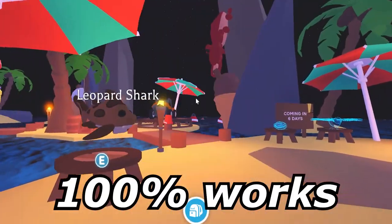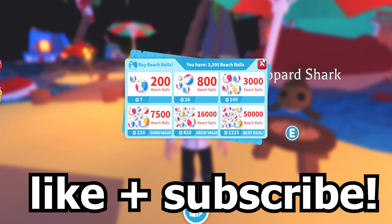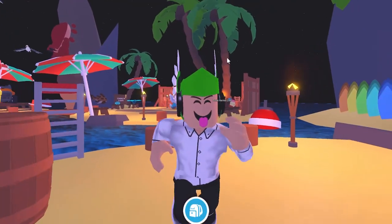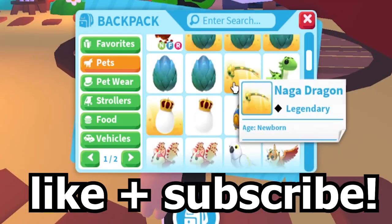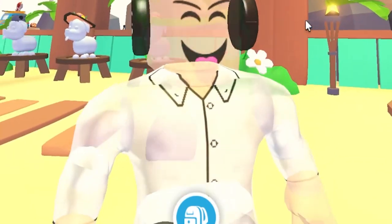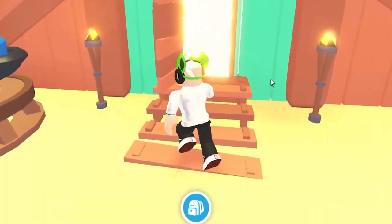Let's start off with method number one. If I show you guys all these methods, you can get like thousands, even hundreds of thousands of beach balls really, really quickly. So first, make sure you guys join the giveaway — I'm giving away pretty much all my pets since I don't really play Adopt Me much. Just like the video, subscribe to the DreamLogs channel, and comment your Adopt Me username down below, and you'll be in.